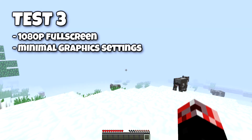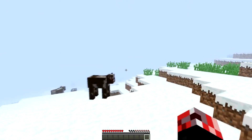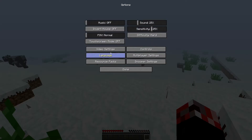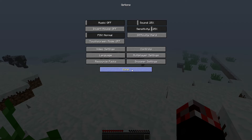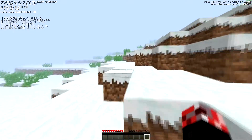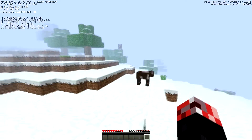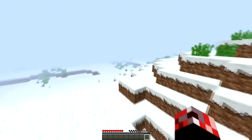Back with test number three. We are on the minimal graphics settings, this time in 1080p fullscreen. The UI is smaller, but I've set the GUI scale to normal — the GUI scale does not affect performance in any way. Just running around in fullscreen, it's absolutely fantastic. Once again, extremely smooth, absolutely no problems with the GTX 660 — runs like a dream. Without FRAPS recording, it's hitting over 1000 FPS. I've even got a screenshot to prove it.